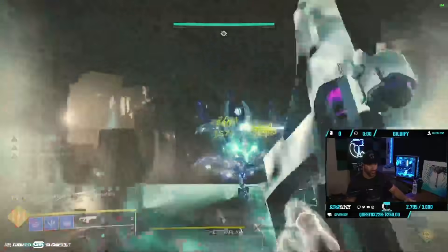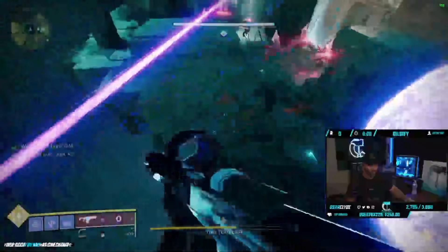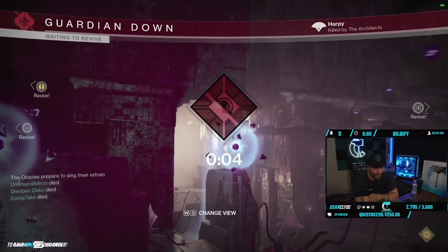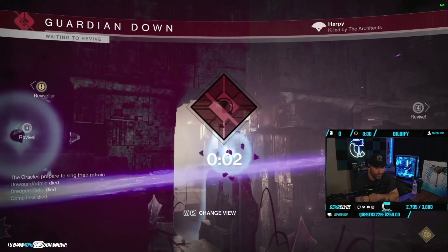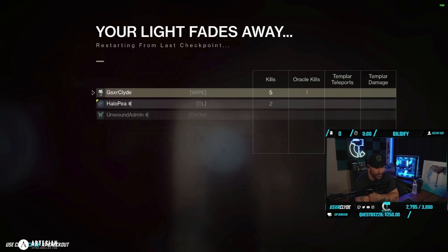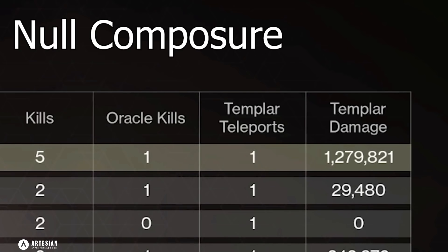I did double slugs earlier on the Templar and I hit 2 million easily, but that was with a super as well. You can definitely still make up the damage if you don't want to run double slug — hot swapping now is kind of annoying, let's be honest. Here you go: 1.279 million with Null Composure just absolutely dumping it. Let me hit that cam — hope you guys enjoyed this video, just wanted to give you an update on this mod.